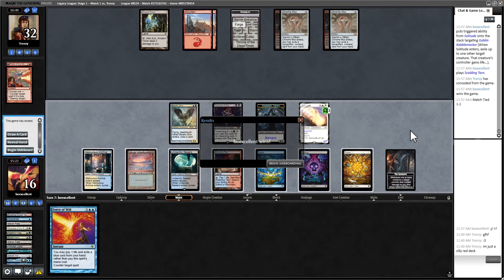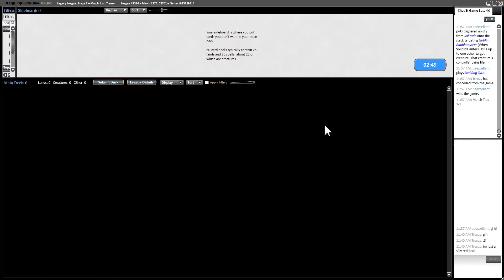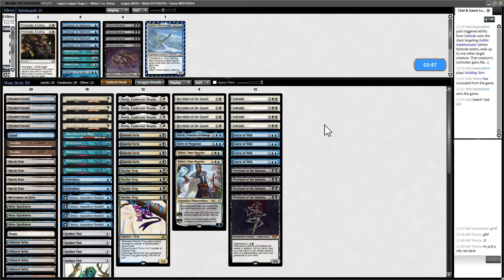The fact that Solitude has the ETB trigger and is a 6/6 with lifelink — it's super strong. I feel pretty happy about that sideboard decision. I didn't see anything that makes me want to include Prismatic Ending. I think we run it back. I do still think we're probably unfavored to 50/50 on this matchup, but the fact that we have Basics and Solitude helps — Solitude's very good if they get Magus of the Moon. The actual Blood Moon enchantment is much harder for us to remove.